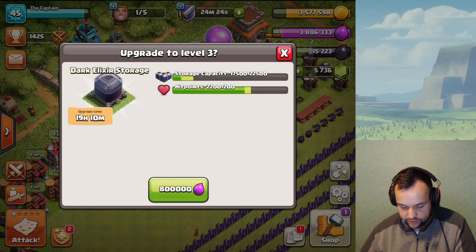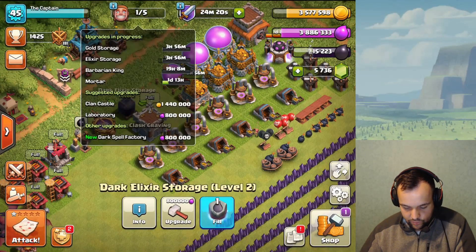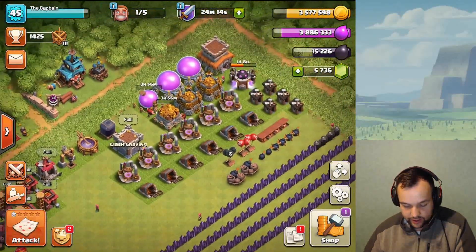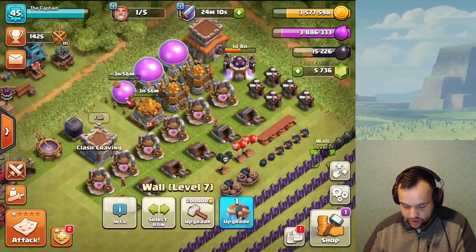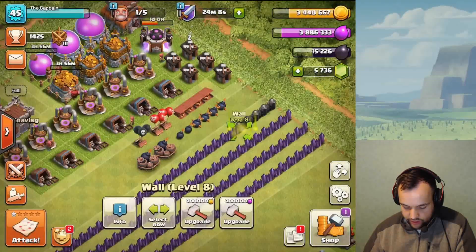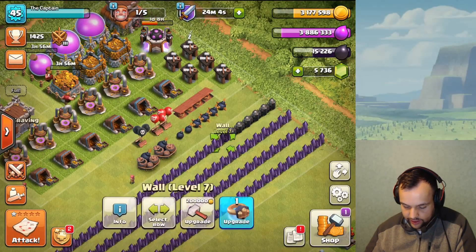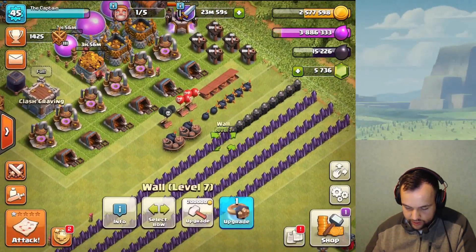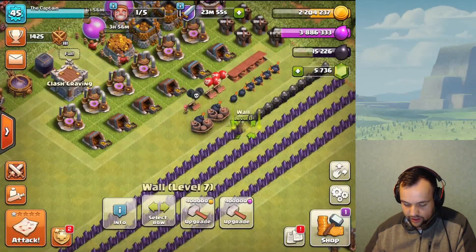I think we'll also upgrade the dark elixir storage so we can store more dark elixir and raid more. But first let me spend a lot of this gold so we can go farming again, get more gold, and work on these walls. These walls are actually pretty cheap.